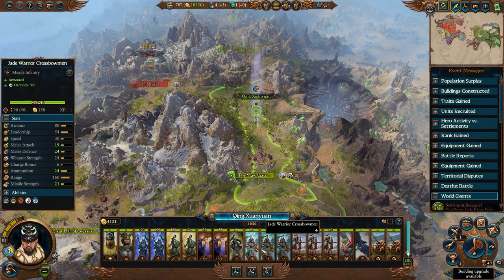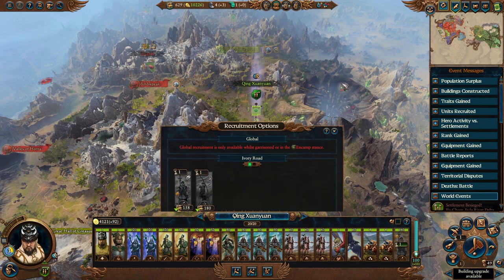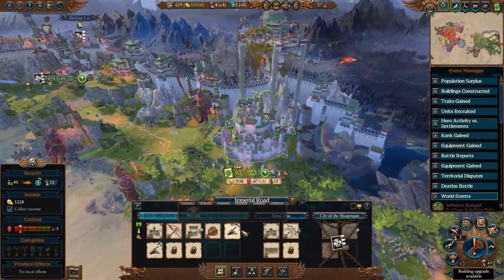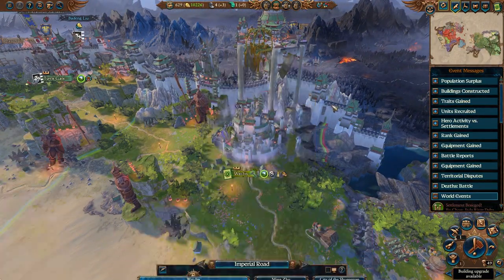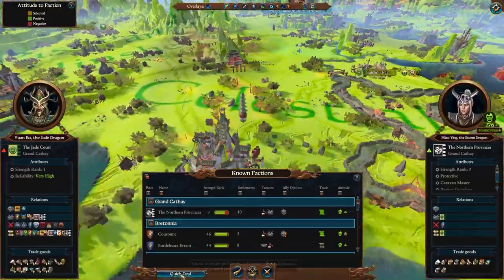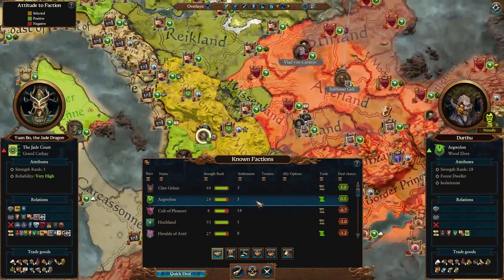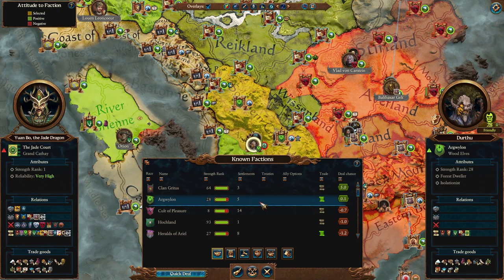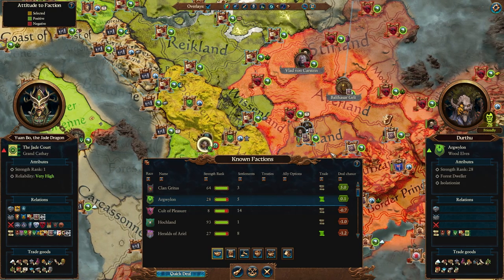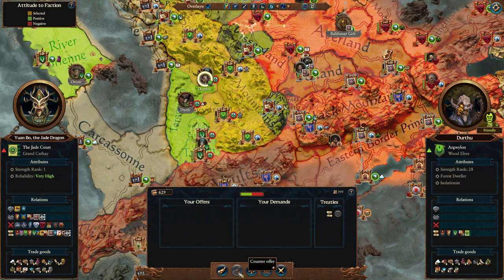Qing, give you another additional unit of spearmen, and that would likely be our turn. Pop into diplomacy - Dark Wyland is looking for a non-aggression pact. Looks like they've lost their territory in the Empire, so I think a non-aggression pact is now finally worthwhile.